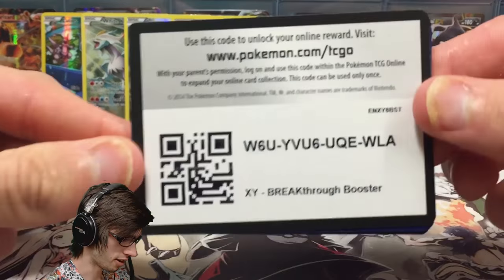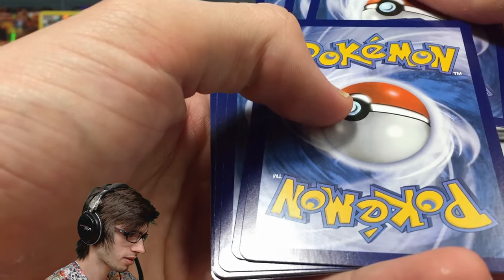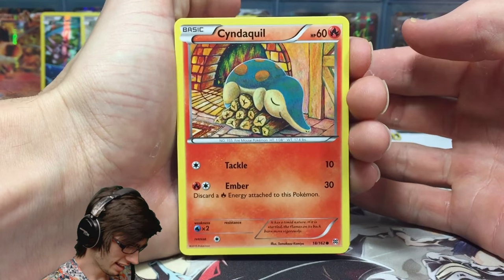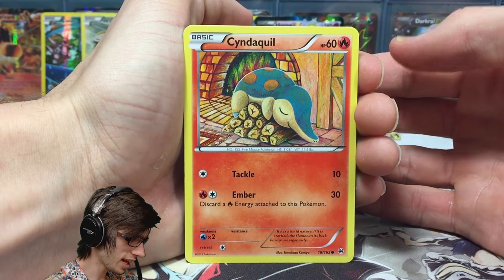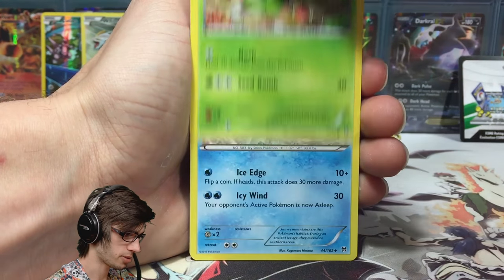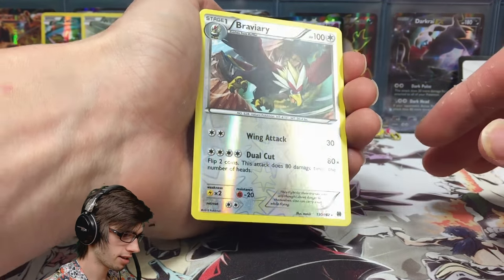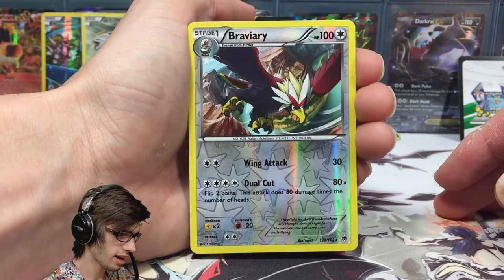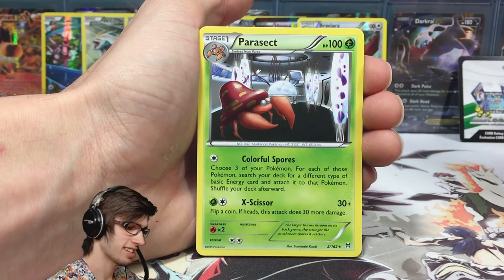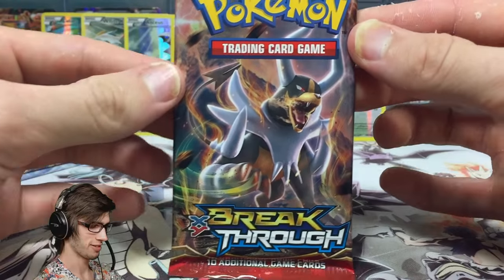Here is the first pack of the opening — this is Breakthrough. We got Cyndaquil, Panpour, Froakie, Bronzor, Chespin, Vanillish, Quillardin, Beheeyem, and a Braviary as a reverse rare. To kick off this Hoopa Legendary Collection we've got a Parasect as the rare — Parasect, get out of here! Moving on.